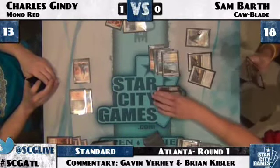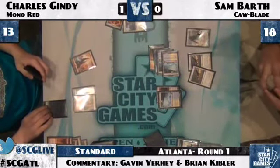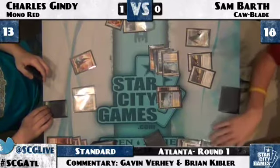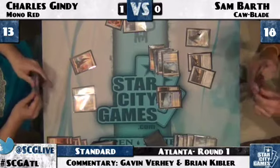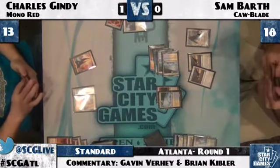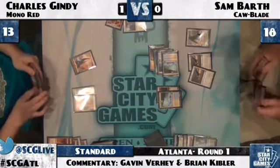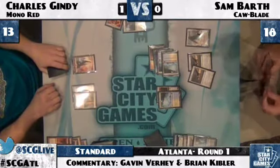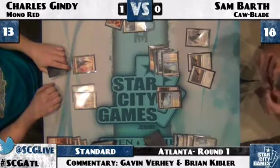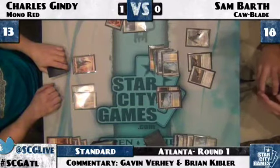When you could play Elspeth, Gideon, and Jace — whew. Elspeth is another very powerful white Planeswalker. Two Hawks in play for Sam Barth. Gindy draws — let's see if he finally found his fourth land. It looks like he drew a Teetering Peaks, which is his fourth land, but not the fourth land he really needs. If he had a fourth Mountain, he could play Hero of Oxid Ridge, make those Squadron Hawks unable to block and go right for Gideon — but Gideon is at six loyalty, Sam does have two blue mana open, so at least two mana for a Flash Freeze or Manaleak.